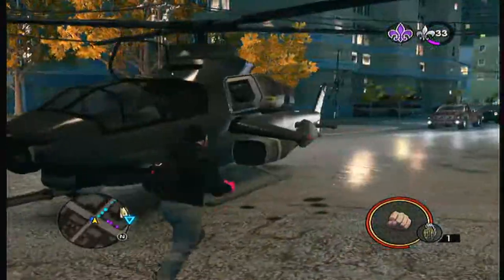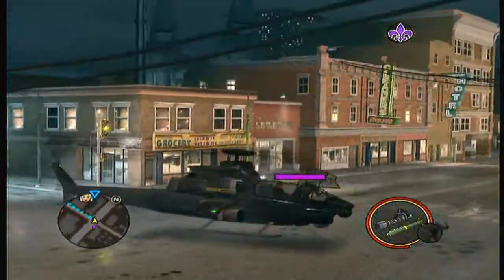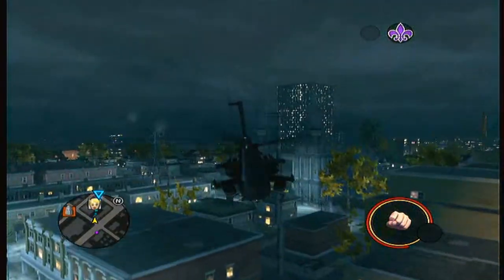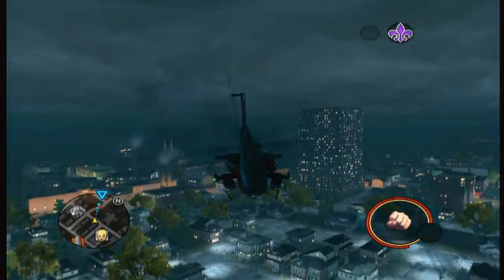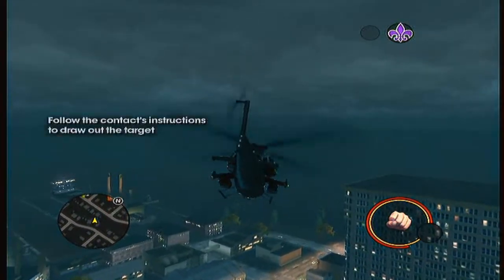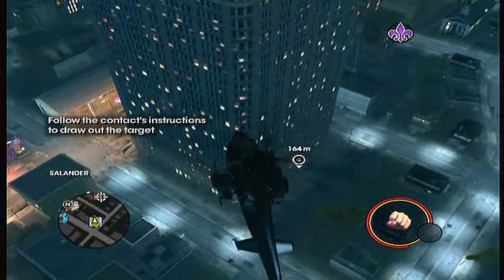Then off we go to kill him. Once he appears, you can get out of the aircraft and kill him, but this helicopter has got guns on it, so we just shoot him from up here.